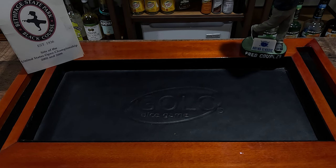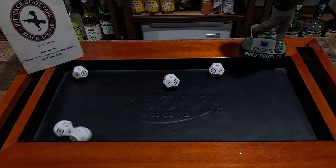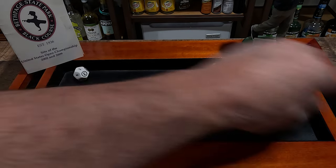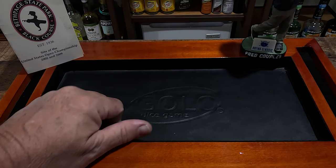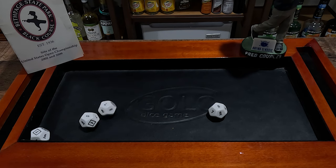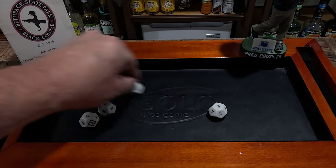All right ladies and gentlemen, we are back for the back nine here at number ten, a par four. Let's see if we can shave some strokes off — that was a horrible front nine. We're starting off with a birdie three on hole number ten — a good start. Hole number eleven is also a par four, and we've got a par.